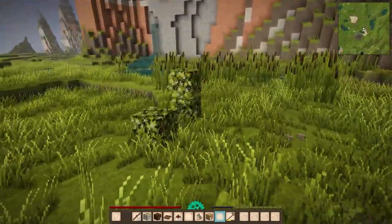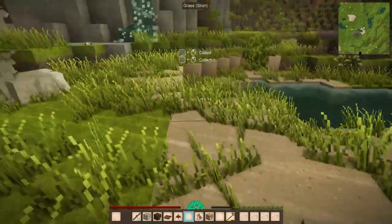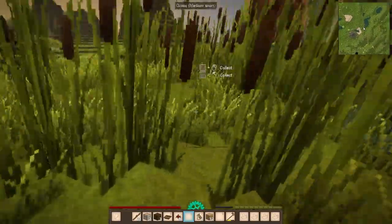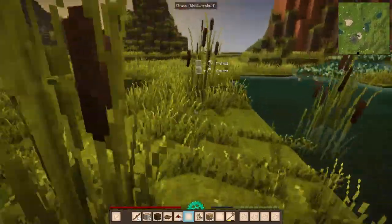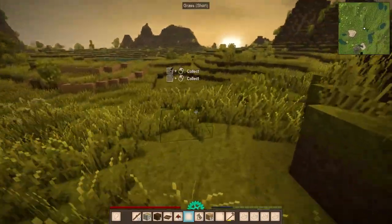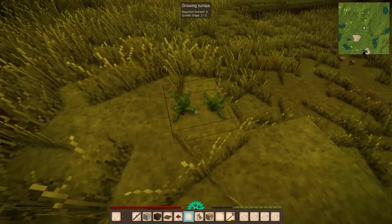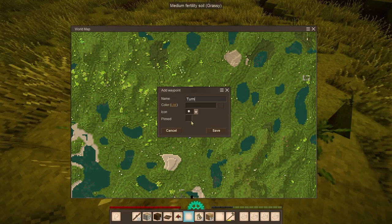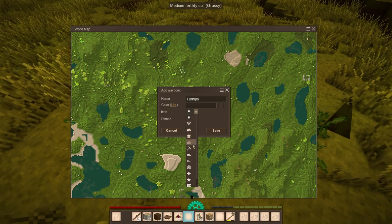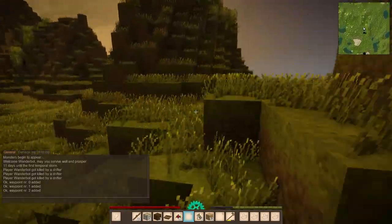The other thing I kind of want to keep an eye out for is potential copper. This is sandstone sand — I don't think I need to mark that. There's also cattails but I think I'll leave that alone. It doesn't seem like sprinting costs me much. Growing turnips. I'm going to mark these and come back in a bit — we want to grab as many seeds as we can.